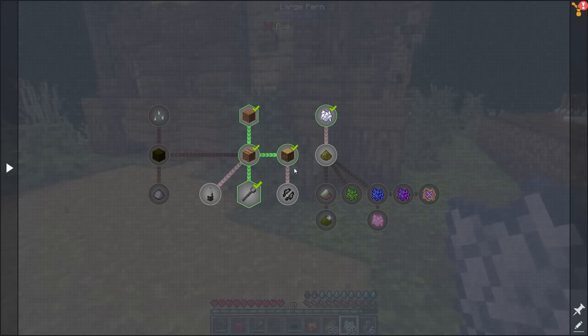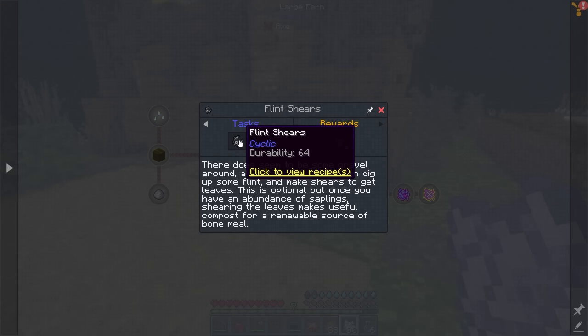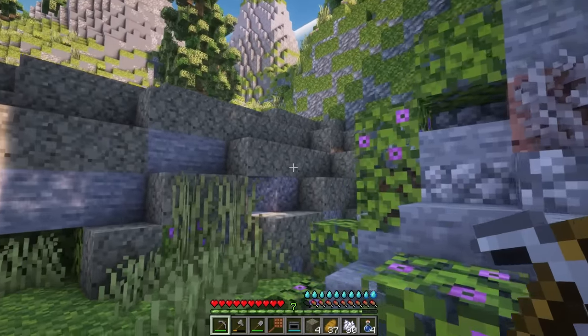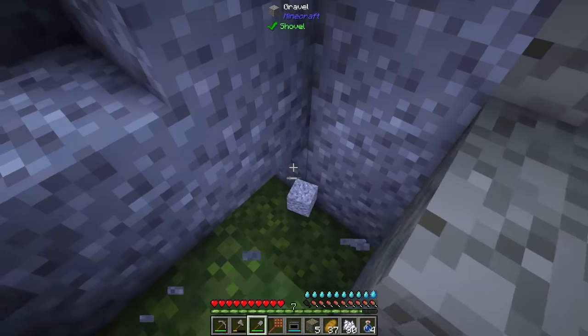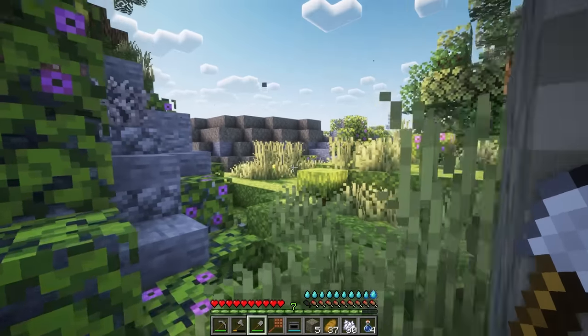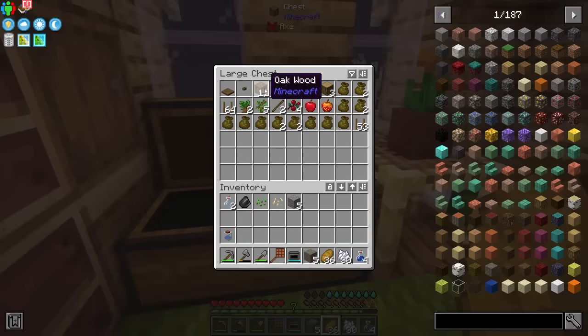We're going to need flint, so I'll have to go back up to the surface to make some flint shears, which require a full flint block. I'm going to show you a quick method for getting as much flint as you could ever need. To pull off this trick we're going to go outside and grab a little bit of gravel. There is some gravel over here and yes you do get flint, but we really only need one or two pieces of gravel to pull this off. Back inside the hut we'll just need some wood and we should be good to go.